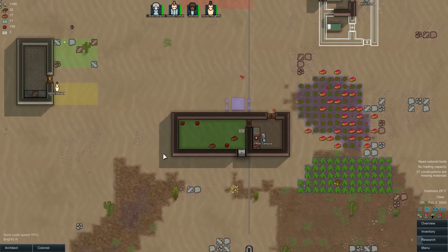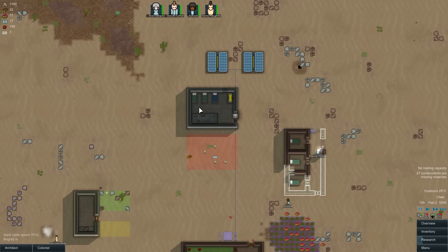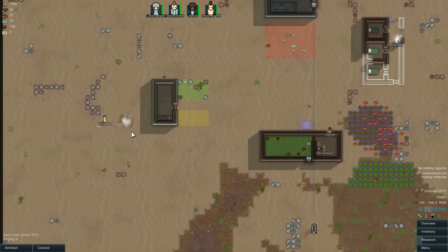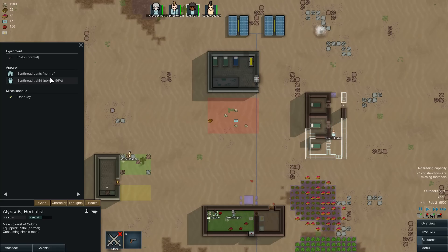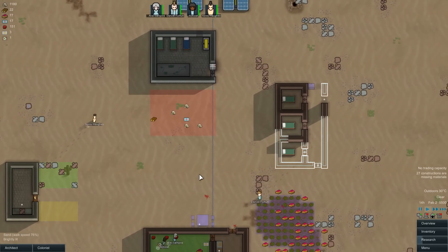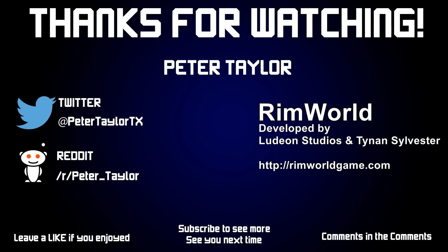I think we're going to have to start working on some tailoring soon, because we actually have no clothing for people if we need it. Plus, if you notice under gear, the actual clothes wear down now — which is great, it means you actually have a need for making clothing. So, we've had a new colonist, Corrie, on site. As usual, comments in the comments — thanks for watching and we'll see you next time. If you're not already a subscriber, please consider subscribing!